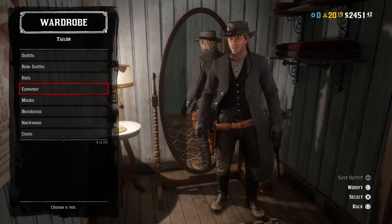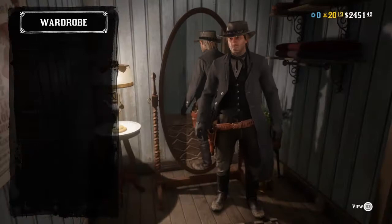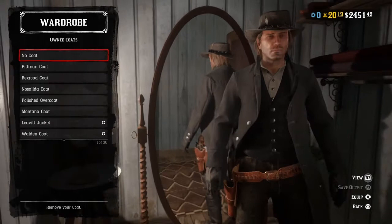Eyewear: no masks, no bandana, no neckwear. You can put on the narrow neckerchief in red if you want — it kind of closes the shirt, which probably looks fine. But you could also just have the shirt collar open, which I think looks pretty all right.